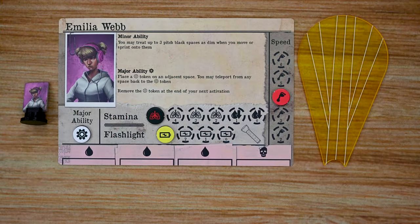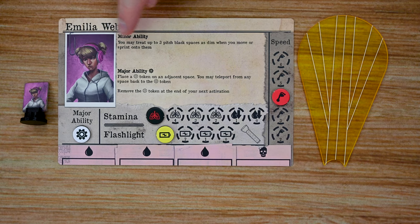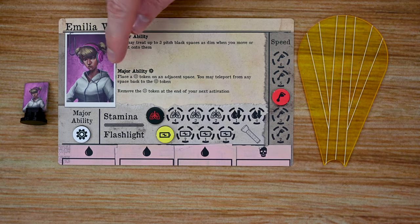The first thing we'll look at are the different investigators you can play as throughout the game. Each investigator has their own card with the character's name and abilities. Each investigator has a minor ability that gives them a unique benefit during their turn — such as Amelia, who may treat up to three pitch black spaces as dim when she moves or sprints onto them.